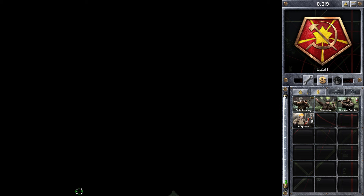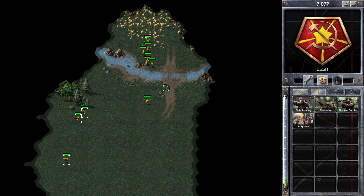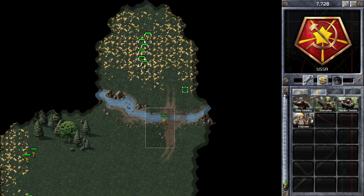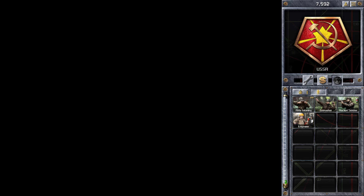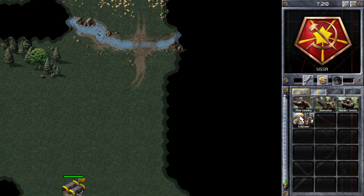Crates can be really strong at this stage of the game. If you get a money crate that's always good. There's also MCVs and ore trucks which make things a lot easier, but 5 infantry is better than nothing. Now I'm going to be sending my infantry out and doing a little bit of scouting.